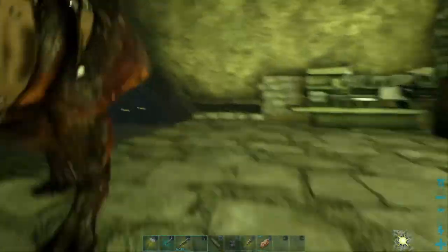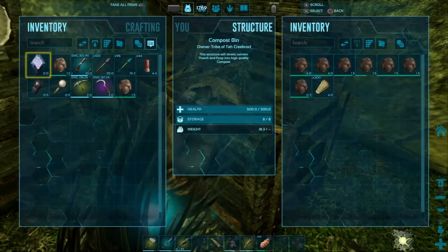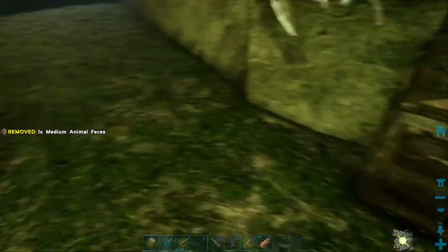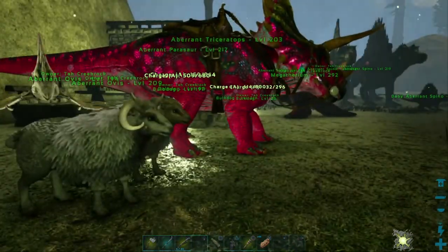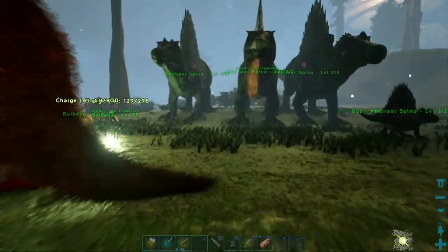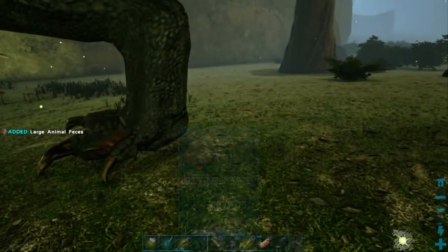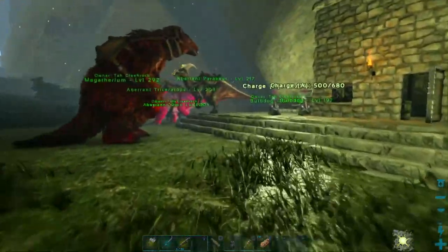Not really sure what I'm going to do today, but I've got 12 minutes to wait on that sheep. I'm kind of wanting to tame a ravager and another Spinosaur, which is going to require mutton or cooked mutton. I'll need to build a small trap for the ravager, so I'm probably just going to get out and farm up some stuff to make foundations for about 12 minutes.